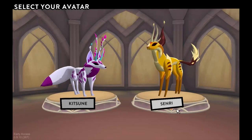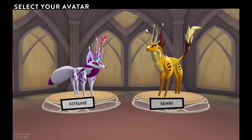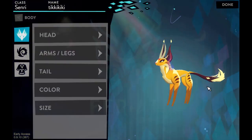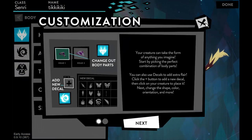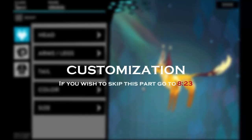Once you log in there will be two options: you can pick from a kitsune and a senri — basically a fox-wolf creature or a cat. This time we're going to go with the senri because I chose kitsune my first time. Once you get into the customization, a small tutorial will pop up, but we're going to skip that because I'm going to show you visually how to do it.